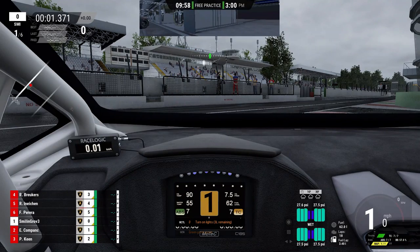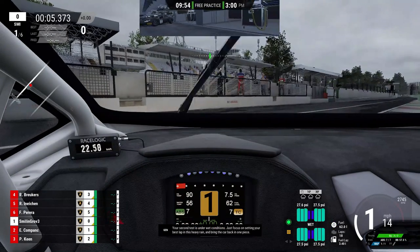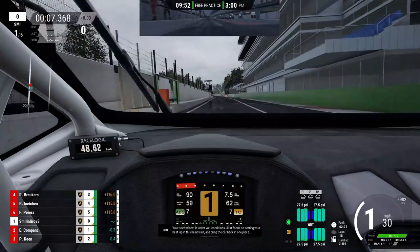Green light, go. Your second test is under wet conditions. Just focus on setting your best lap in this heavy rain, and bring the car back in one piece.